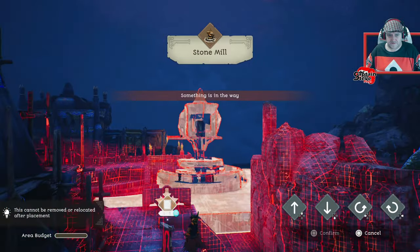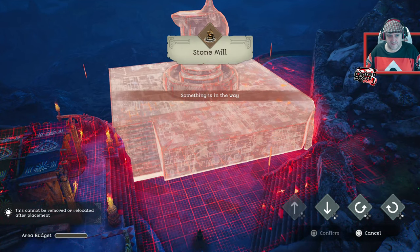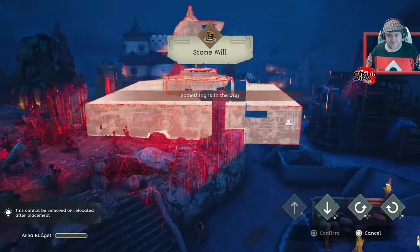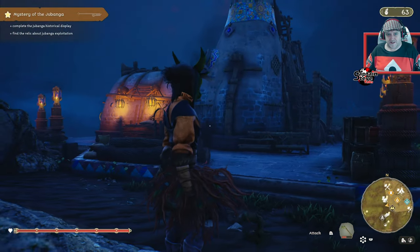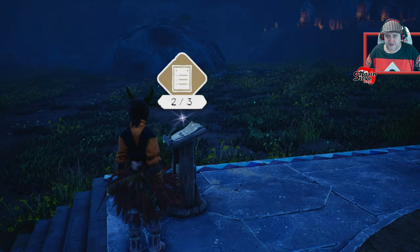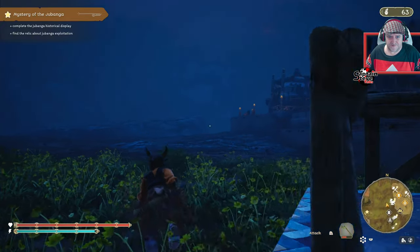Let's get the stone mill sorted too. Can we get the stone mill around here? It's not going to fit there — that's a shame. Let me look somewhere else. We can get it there — that's a pretty good place, right near my lumber mill, so that kind of makes sense: stone mill and lumber mill right next to each other. What do I need to get this done? We need limestone — I know where to get limestone around here.